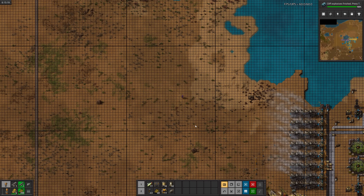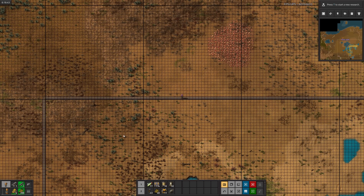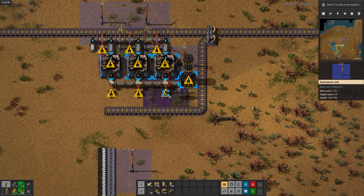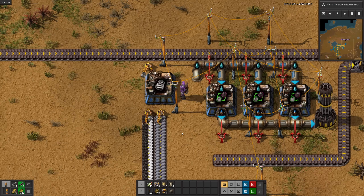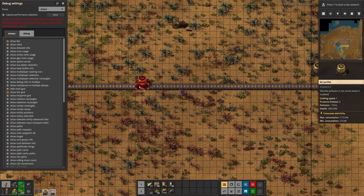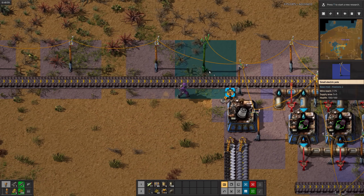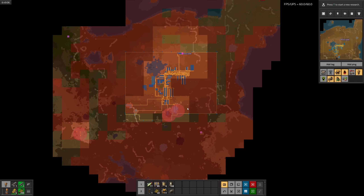Cliff explosives are done, but I don't need them quite yet, so I won't set them up today. Also, the belt loop is done. Now I'll bring up all the ingredients to make air filters and set up production and cleaning for the air filters. Now I just need to place an air filter in every chunk - this might take a while. Through the magic of editing, you have now time traveled to a future where I've finished building the filters.